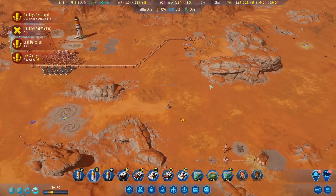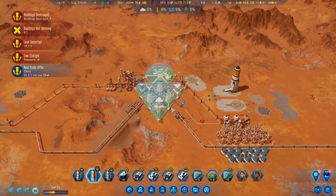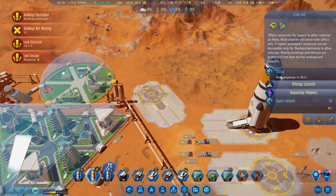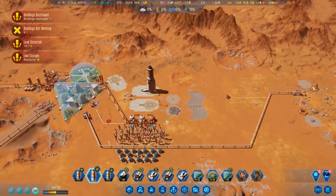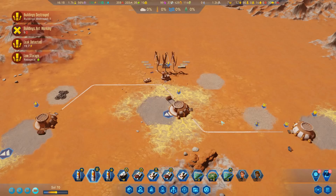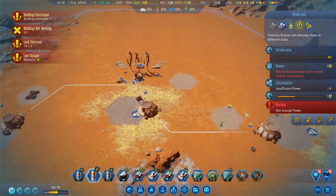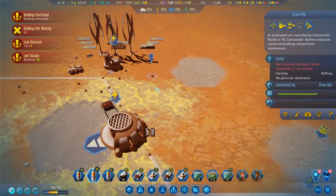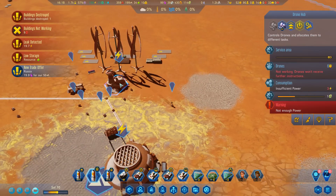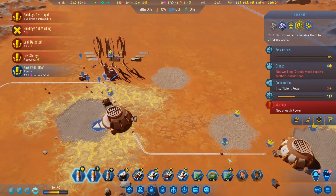Everything is working though which is good news - we're bringing in rare metals. 22.5 - I'm going to be mean, I want more polymers for my concrete. This is hard-earned concrete! What is going on - we've got a leak down here. Why aren't you fixing it? Go and repair that. Isn't that weird - it's within range so I have no idea why you wouldn't have automatically gone and done that.